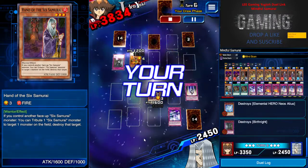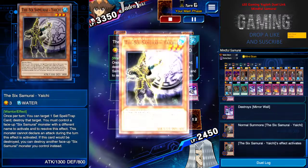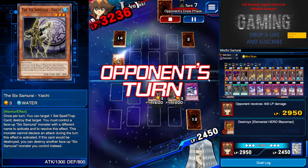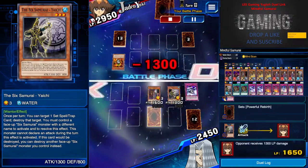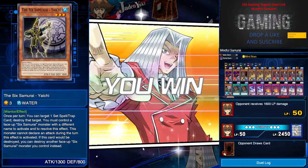The Elemental Hero Blazeman comes up, but Mirror Wall does the work — got one destroyed. Yachin allows me to destroy the Wall of Disruption, and after that it's kind of easy. I just have to wait and hold, and he's left with a mere 50 life points — and that's it.